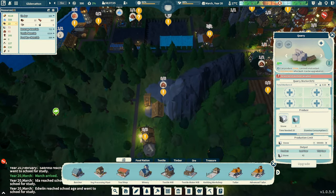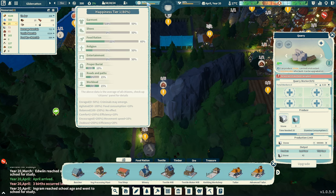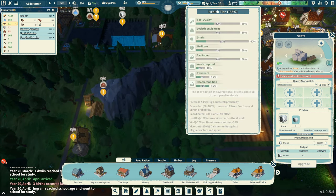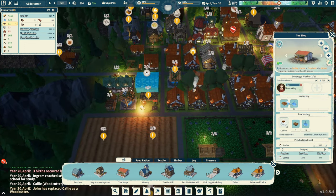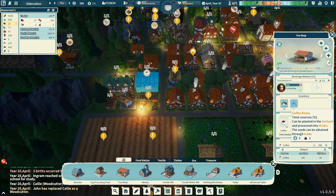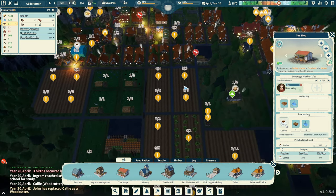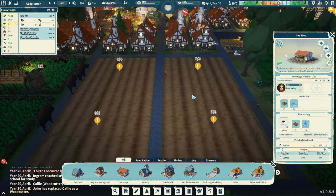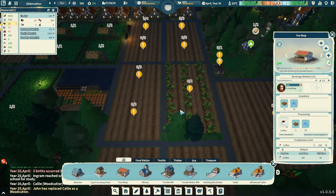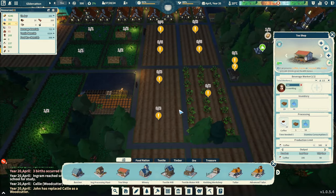We have no one doing stone either. Still 58 people. Happiness is actually climbing a bit — it says 81 up there, 79 in the pop-up. Health is at 66, not great. Do we have the tea shop running? We do. Got plenty of coffee beans — we could put another person on that. It's just a matter of getting people. April — are we planting? Not yet. As soon as we get into planting here, we're going to need to pause and reallocate folks.